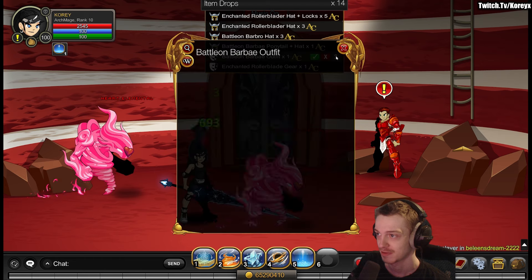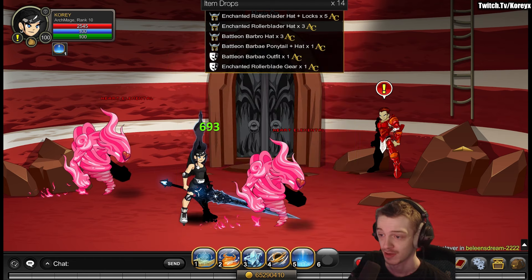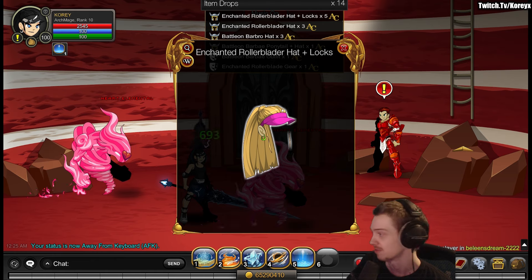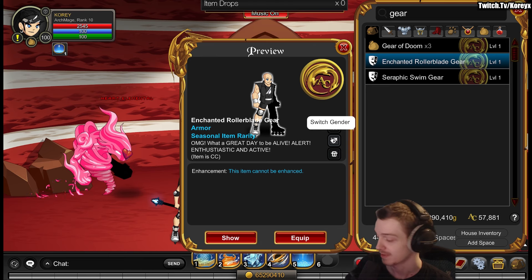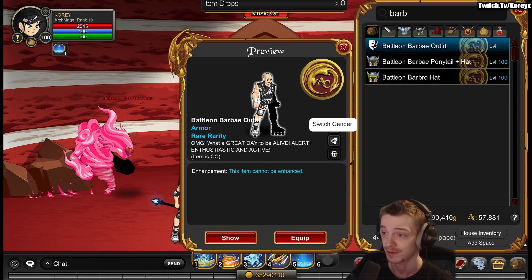Yeah, really nice outfits. I'll pick them up to show you what the male versions look like. They're color custom as well. I have my CC set to gray and black there, so that's what that looks like. But you can see them in pink on the previews. Really nice items there — you can pick them up, really easy to get. Here's what the male version of the rollerblader looks like, and the rare one with the pattern on it as well. Pretty nice.